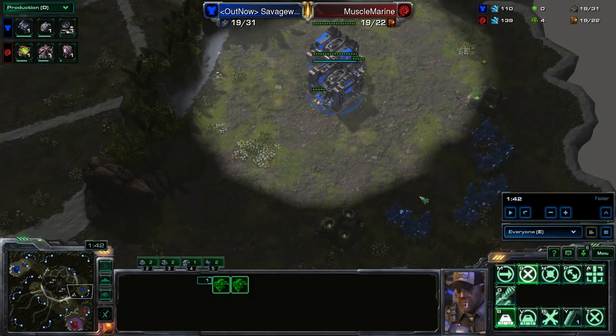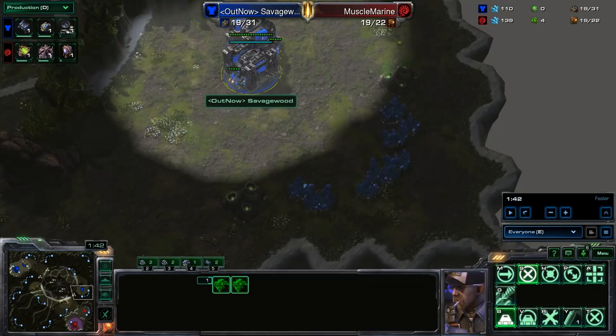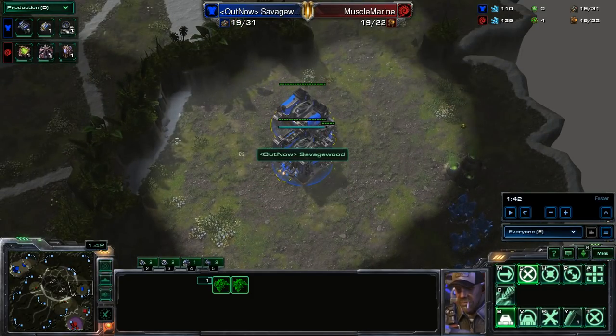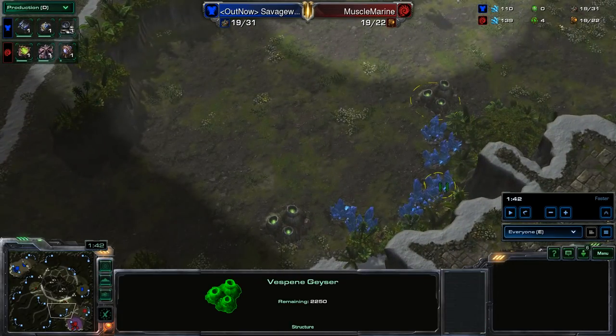You don't want to try to make things at your main so early that it delays the barracks. Having the SCVs starting to build the racks when the depot finishes across the map is key — you don't want to delay that at all. Now we talk about placement briefly. Very safely, you can always just place proxy barracks at your opponent's third.